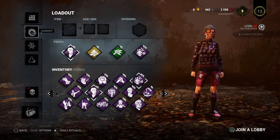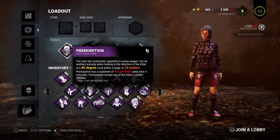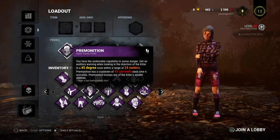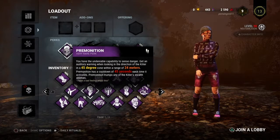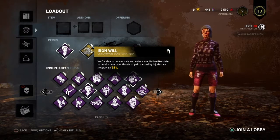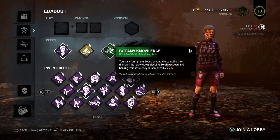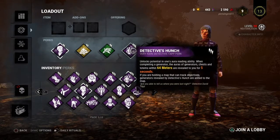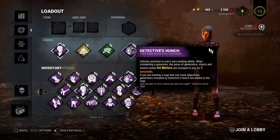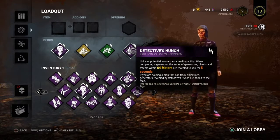So as you can see, those are the ones I have selected. We have Premonition, which pretty much allows you to see when the killer is within a 45-degree cone within 24 meters. Iron Will, which just reduces the grunts of pain by 75% and lets me heal people quicker with greater item efficiency. And Detective's Hunch — every time someone does a generator, I get 64 meters of aura on anything: generators, chests, totems, anything for 5 seconds, and it also goes onto my map.